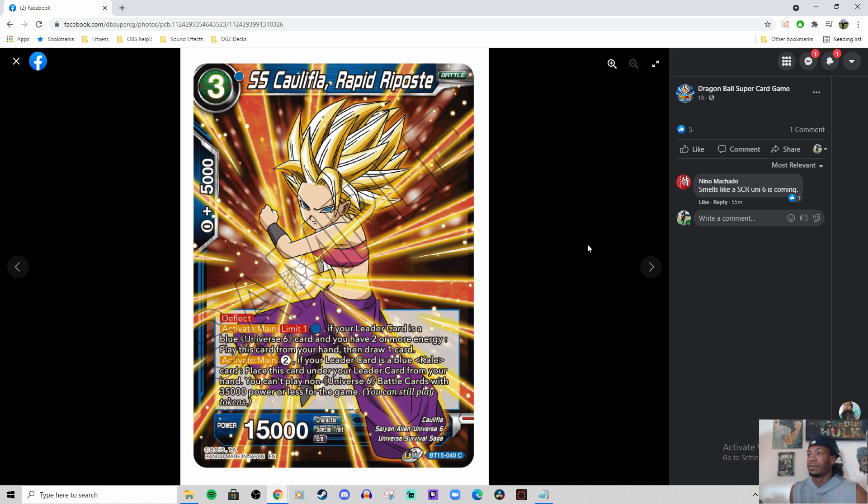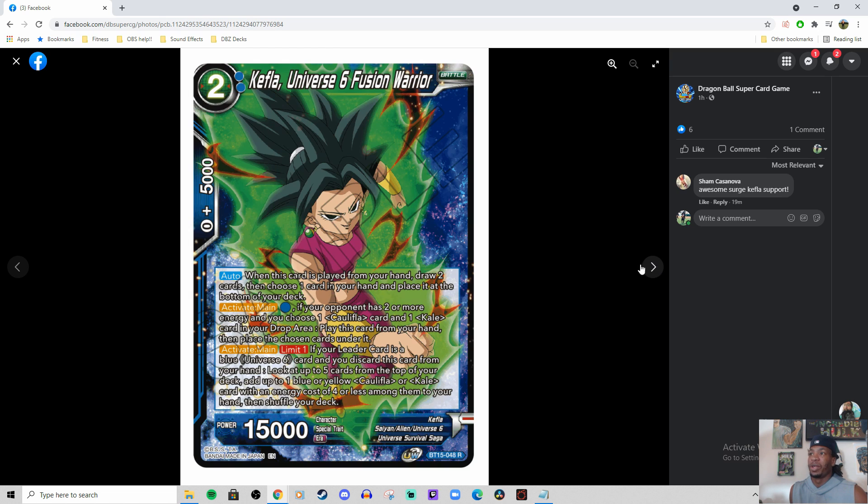Deflect, 15k. You can draw a card. But placing this under your leader — I'm just like, I don't want to restrict myself that way. You can't play non-Universe 6 cards with 35k power or less for the game, so it's setting you up to play big boys. But it notes in parenthesis you can still play tokens, which is cool. Maybe there'll be some stuff that comes out and supports this a little better, or maybe I'm missing something.